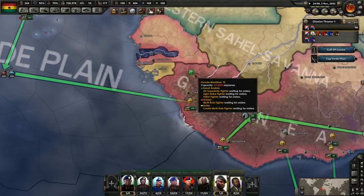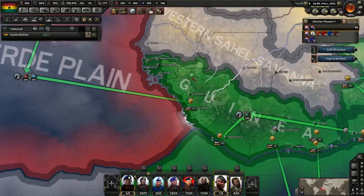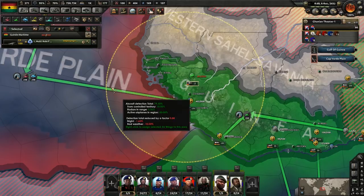It's just because they so badly outnumber us right now — there are 675 aircraft in this zone. What I should probably do is start building a multi-role fighter squadron.